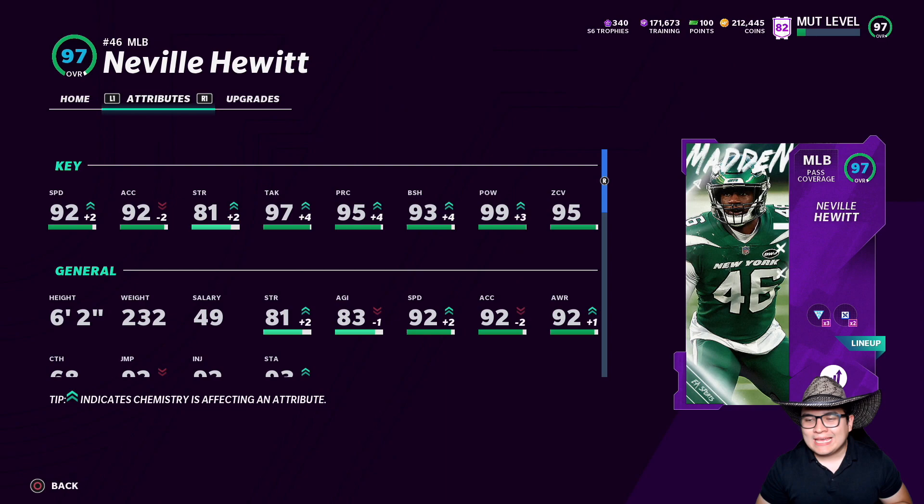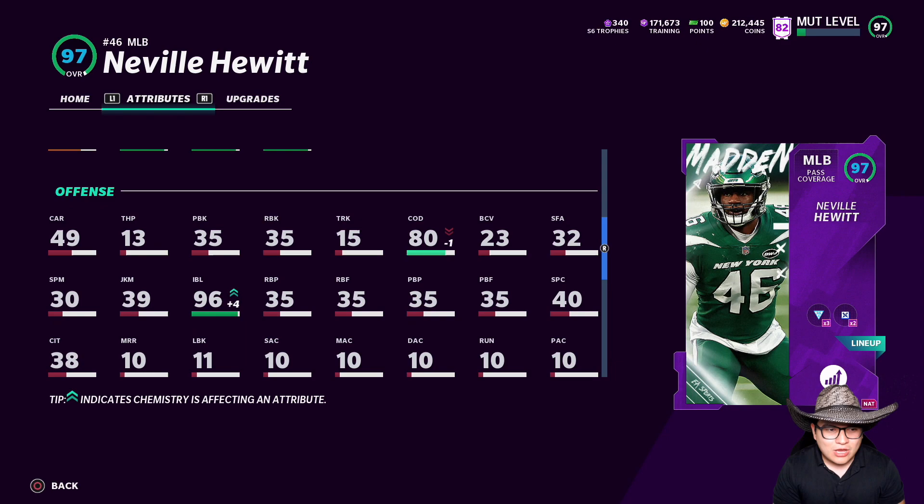Look who we have here ladies and gentlemen — Neville Hewitt. I hope I said that right. We picked him up from the New York Jets and a couple of you guys have let me know that this guy is a monster in Madden. Unfortunately he does not have the Houston Texans chemistry yet, so these are not his best stats. We have Run Stuff maxed out and Brawler maxed out — Run Stuff is Tier 8 or 9 something like that. But this is where we have him currently sitting.